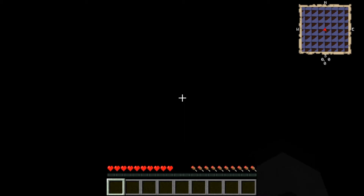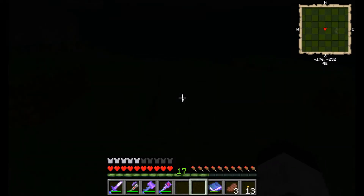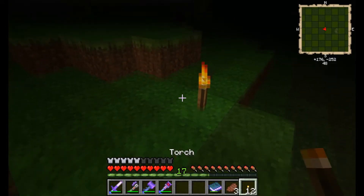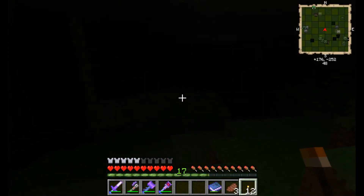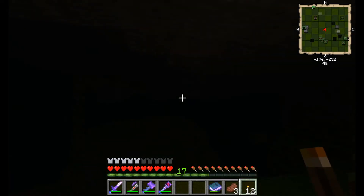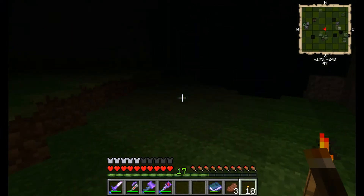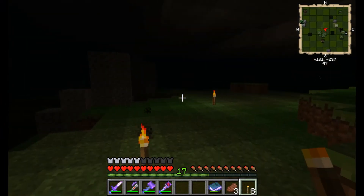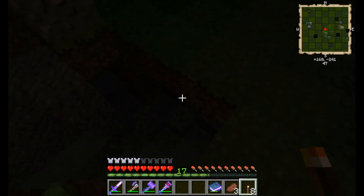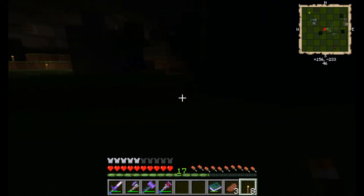Since we aren't specifying anything else the whole world is up to random — we could have mining fatigue, all sorts of things. This is a dark world, and dark is a lighting attribute. Oh — it's underground. Yeah, it's still a dark world. This is very dark.